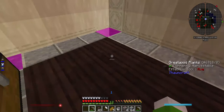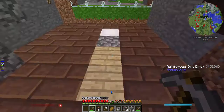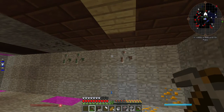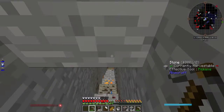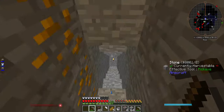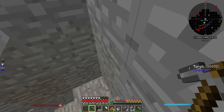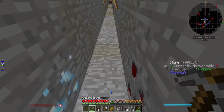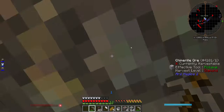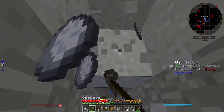Now what you gotta do is go grab lava. You need to combine lava. You could use torches, but I myself have noticed the difference — lava makes three times more.